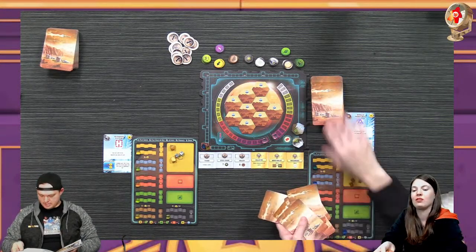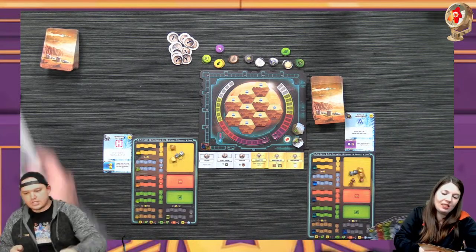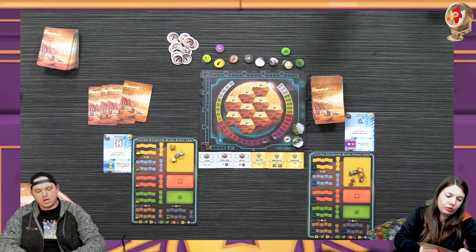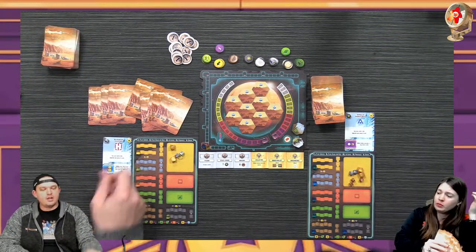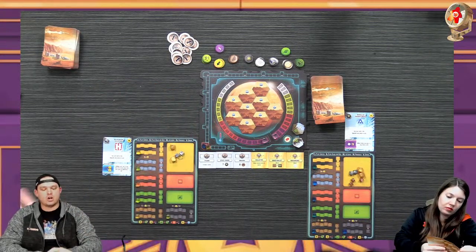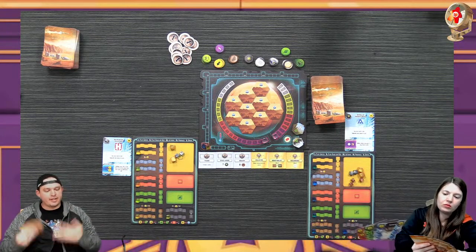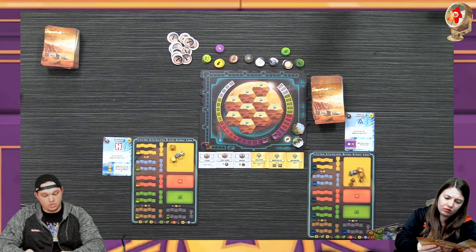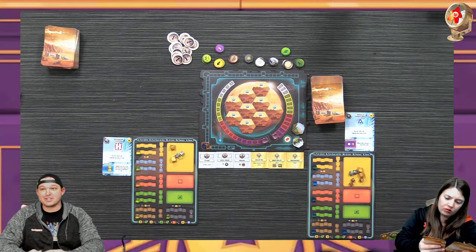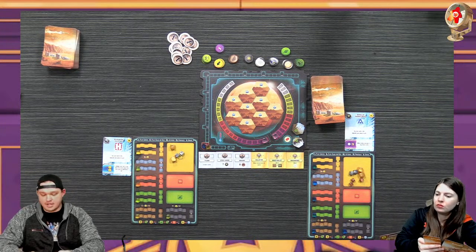We each start with a hand of eight cards. You look at your hand and you can choose to get rid of your corporation based on the cards you have. Before choosing your corporation you can discard cards from your hand and redraw back up - a lot of really nice hand mitigation. I am totally okay with these cards and I feel pretty solid. We love the base game, it's super fun.